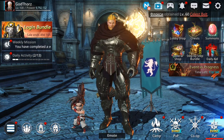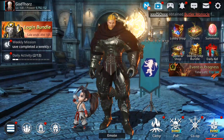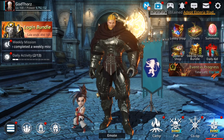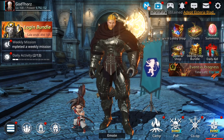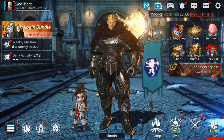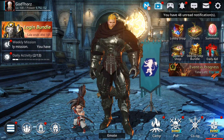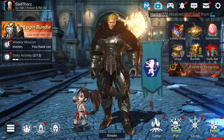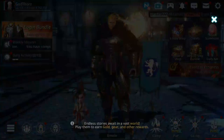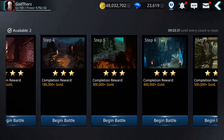Gold is definitely something we need lots of — for fusions, to refine gear to plus 15. Now we get lots of refining stones, so you need plenty of gold and you'll see you run out of it pretty fast. Let's see which ways you can use. Some of them you already know and some might be new. First way is the gold dungeon — don't forget to do it.